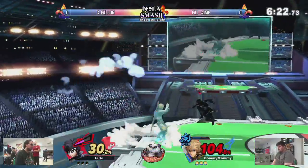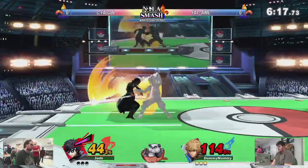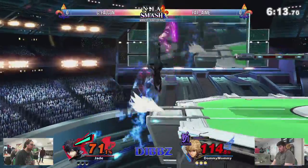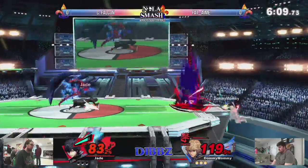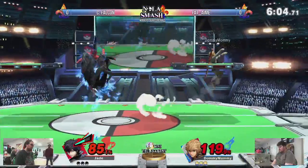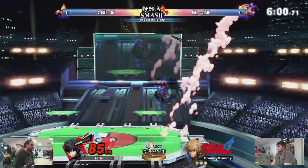C Falcon has gotten percent on him, being able to punish Shulk's slow aerials. Does get a grab off that. Rebel's Guard busters out — he is evening up the percents and now he's looking for a kill. Smash art expires though, so he's gonna zone him out a bit and try to camp out Arsene.